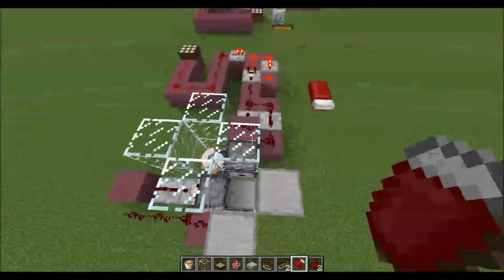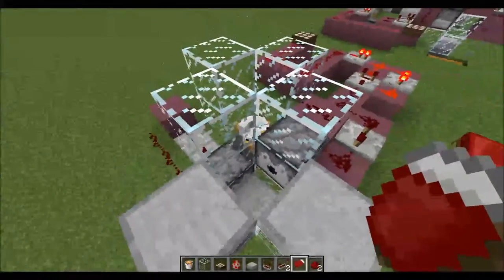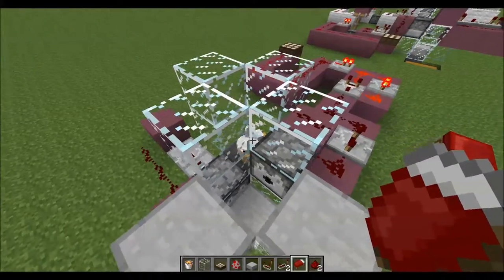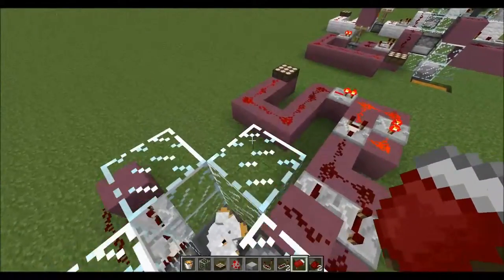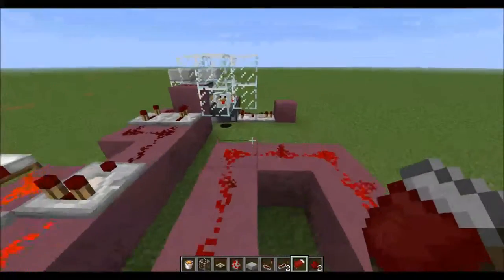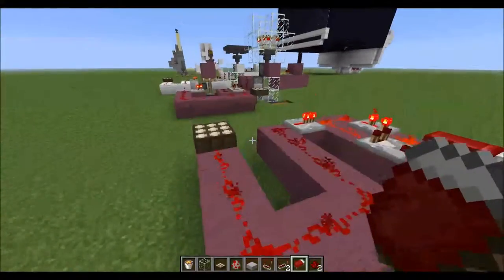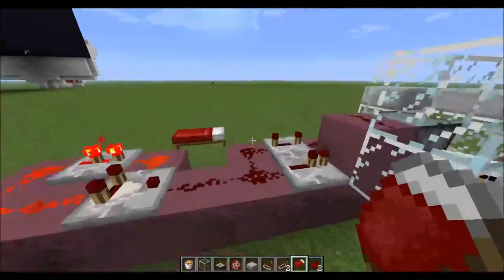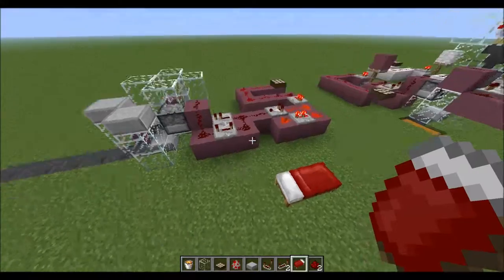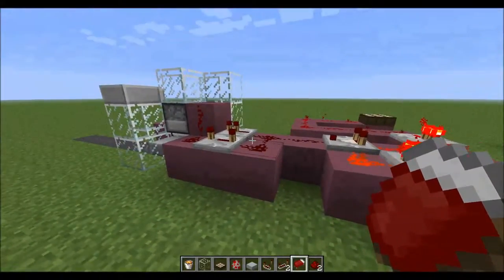If you look at the final product, you have some nice feathers and quite a bit of cooked chicken. That is how you can build an automatic chicken farm — infinite food and infinite feathers. You'll have a huge amount of feathers that you're never going to be using because you can never make that many arrows or books and quills, but they're fun to throw at people, and you can make pillows out of feathers. Now I'll head back to the single player world and show you what I have done there.